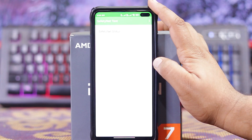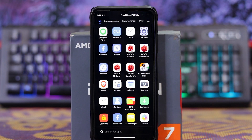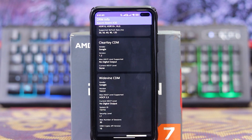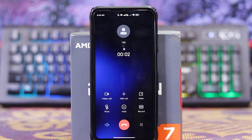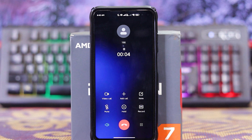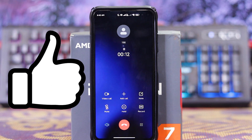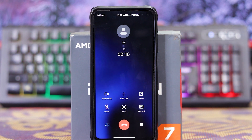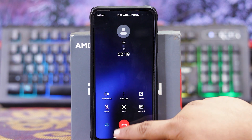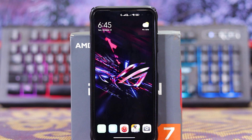In Safety Net, run the test — as you can see it's passed. In DRM info, L1 works fine. Let's check if calls are working — as you can see, calls work fine.